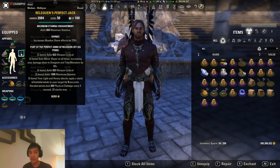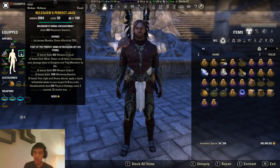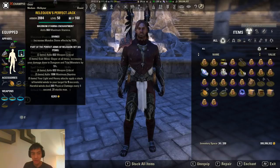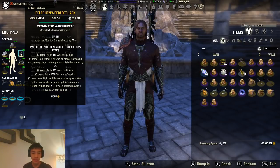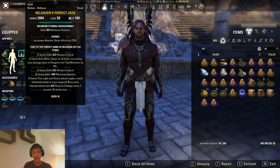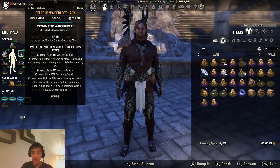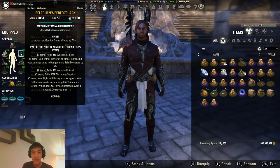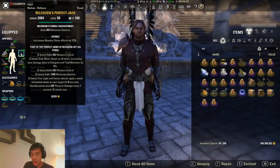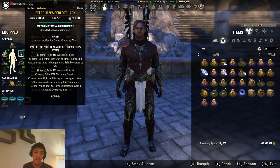Reliquant is not the best set for every single fight. If there are fights where you have to swap targets very often — good examples being the Twins in Vmaw or the Triplets in Hoth — Reliquant loses a lot of power because you don't have enough time to stack all the procs onto a single target. In those instances, you're going to want to swap Reliquant out. The set I would mostly recommend is War Machine if you're using the Bear Ultimate, or VO if it's a fight you can't use pets on.